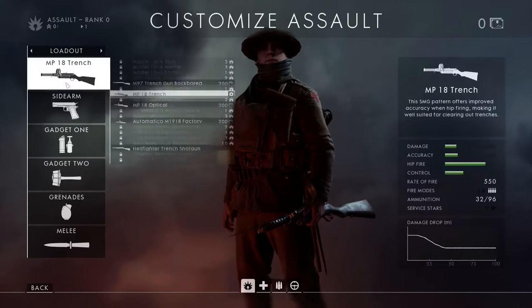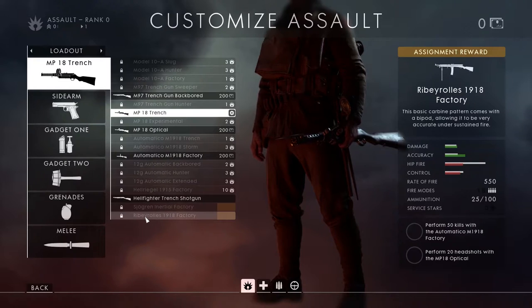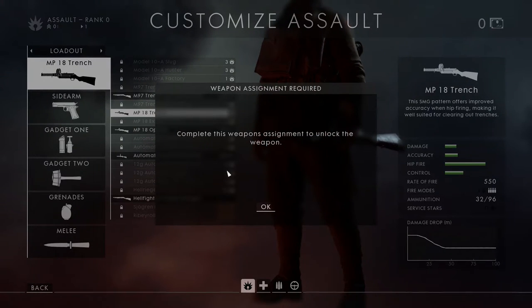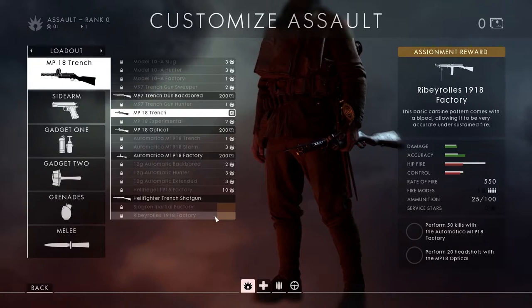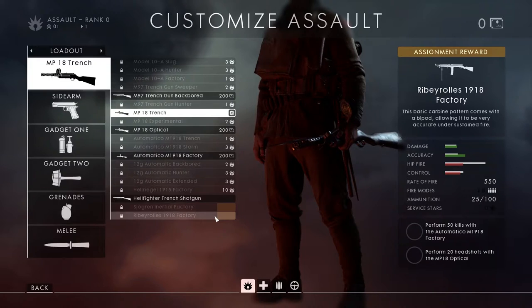So we're going to first look at the assault weapons. We have the Ribby Roll 1918 Factory. When I tried to equip it, it says complete this weapon assignment to unlock the weapon. You can see clearly at the bottom it says perform 50 kills with the Automatico M1918, and perform 20 headshots with the MP18 Optical. The headshots are going to be quite annoying to get, especially with a submachine gun that isn't too good, but honestly these assignments shouldn't take too long.